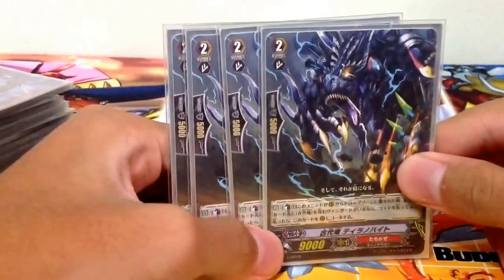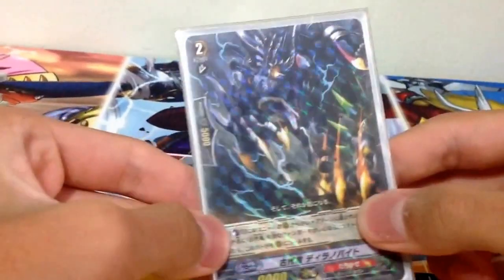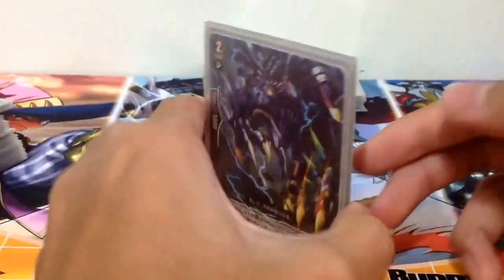You must have an Ancient Dragon Vanguard. Basically, at the cost of Counter Blast 1, you can activate the other card's skill.